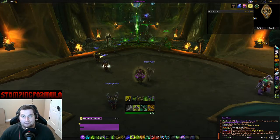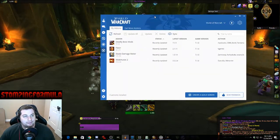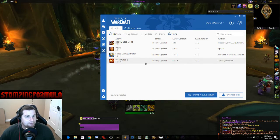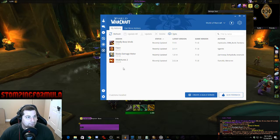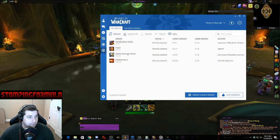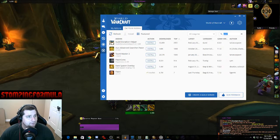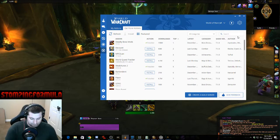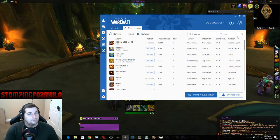Once it's running it's going to look like this — except this will be blank — and it will try to find your WoW folder. Once it finds your WoW folder it's going to tell you you don't have any add-ons. So you're going to click on 'Get More Add-ons' and then come to the search block and type in 'pawn'.